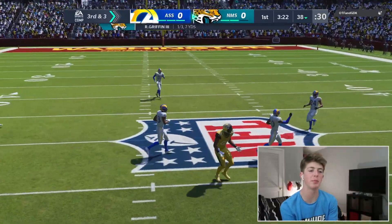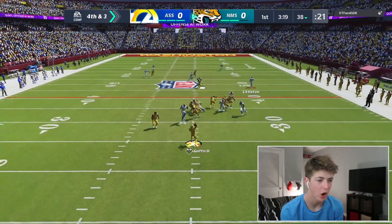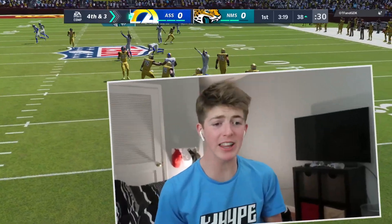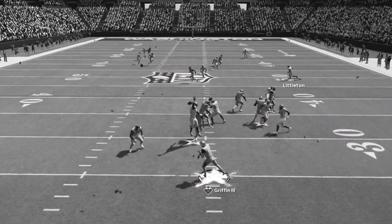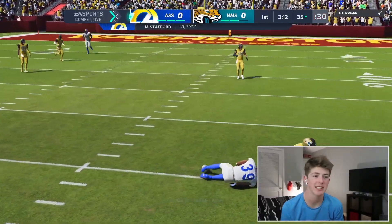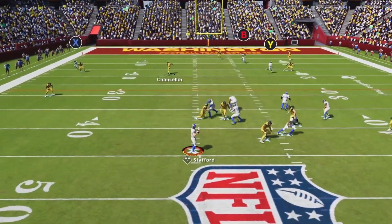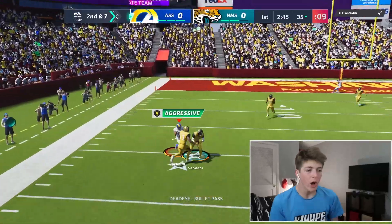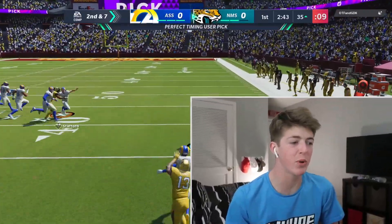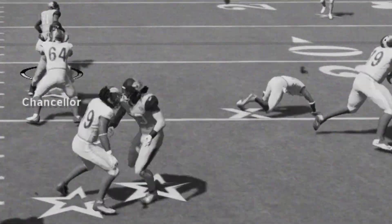Good play Jalen Ramsey — picked it off! I'm pressing man press on him. Oh he's a playmaker, swat — let's go! Leonard Floyd with the pressure. I'll set Steven Jackson underneath for a solid few yards. Wait, I pressed A looking for Robert Woods but he was nowhere to be found — he was supposed to run a route but I don't know what happened to him.